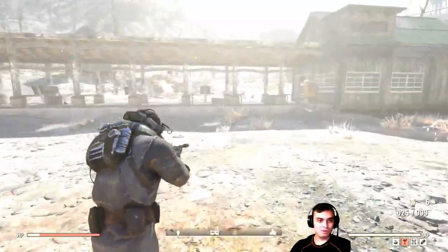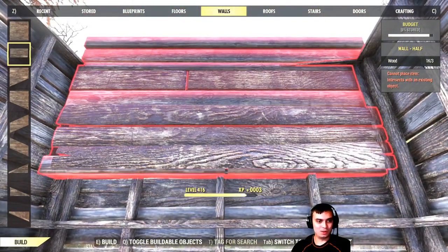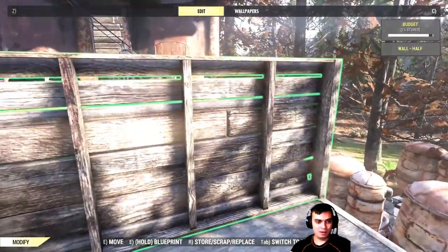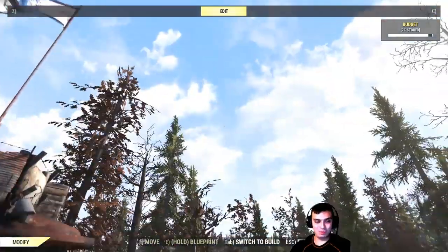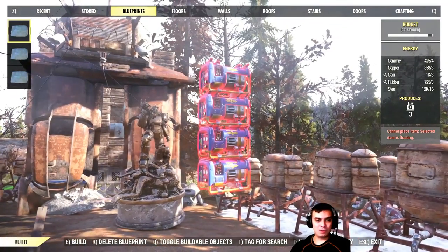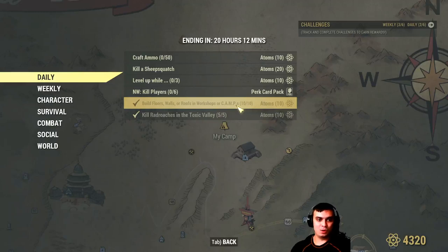L took down two — good job L. The next super easy challenge is to build walls, roofs and so on. What I recommend is to build a wooden foundation and then the small wall, not the big one — it'll be easier to scrap and rebuild so you don't have to build an entire Empire State Building. A good idea is to make a blueprint out of those 10 builds, so next time this challenge pops you just go to your blueprints and get your 10 atoms. That's the daily challenge for building walls, roofs, etc. at your workshop or camp.